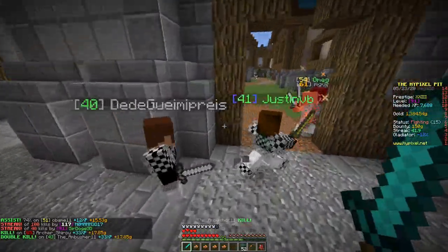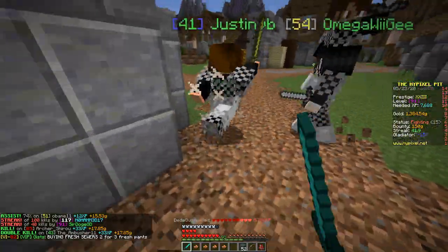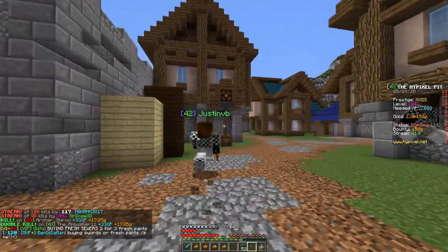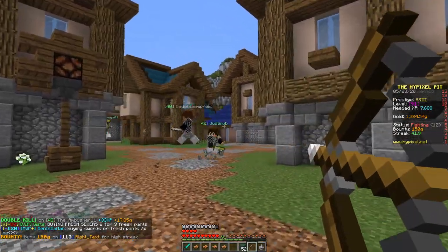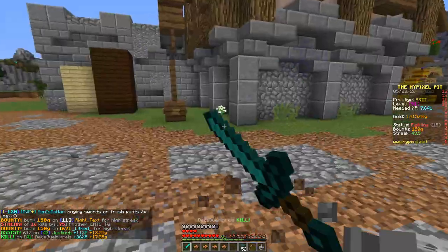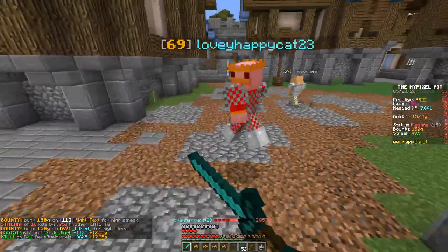For the last event, Spire — Spire is the most unique event, probably. It's the only one where you don't have your actual items or anything, so you really only have perks, so I'll talk about perks first.